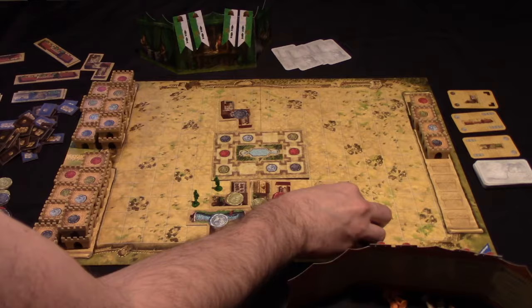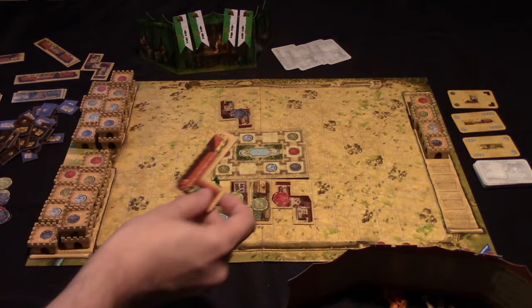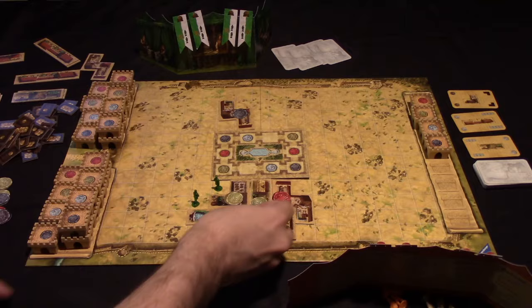Any building that's on the board would also be a legal placement, or up here would be a legal placement, or next to the castle. So this player might, for example, choose to place it here, and they would put their seal on it like that.